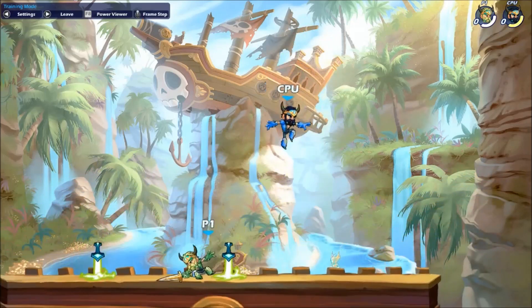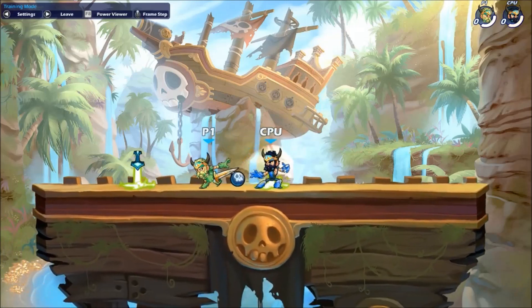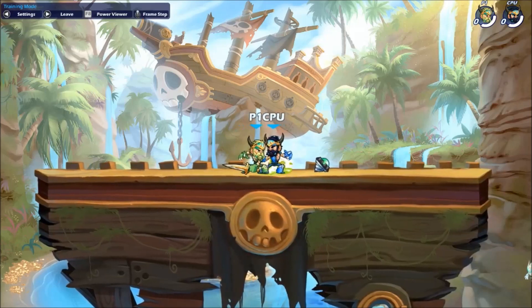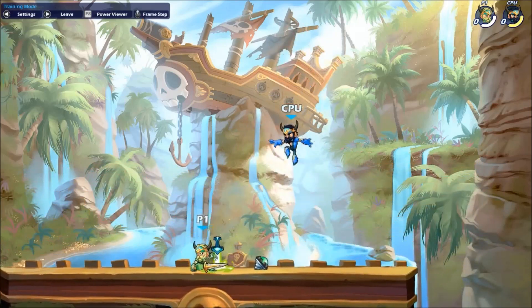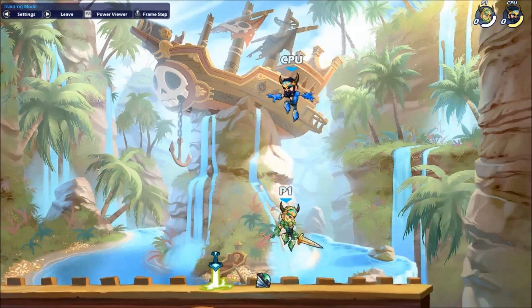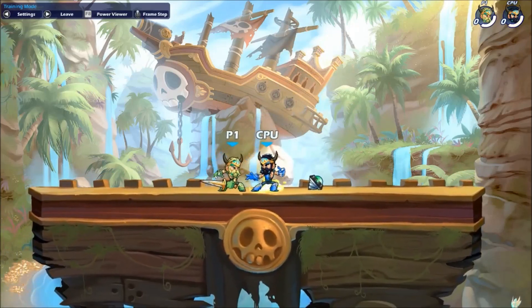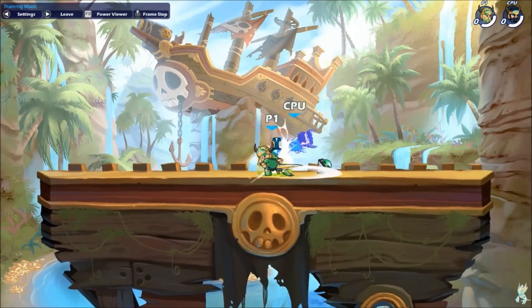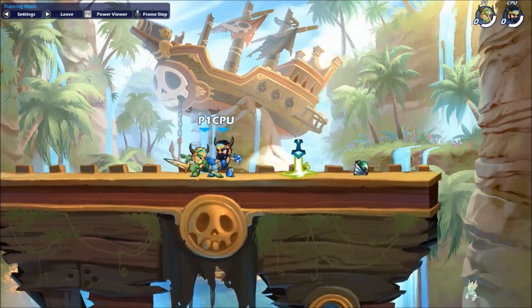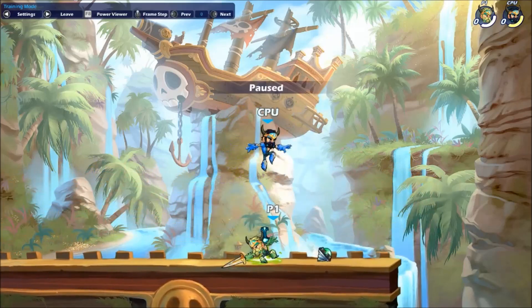There's a little bit of timing to it. Right there we just saw why we have show stun on — it said dodge window 2. If you wait too long to press recovery, there will be a moment where the opponent can dodge, and it'll pop up with that text saying dodge window, and the number is how many frames they have to dodge.